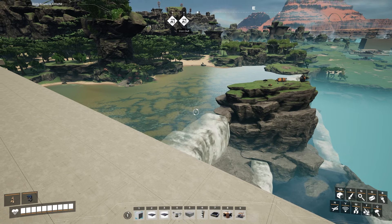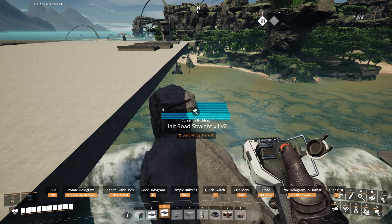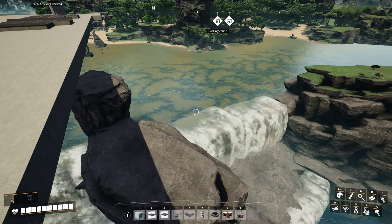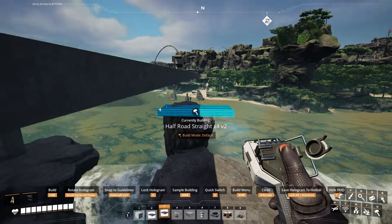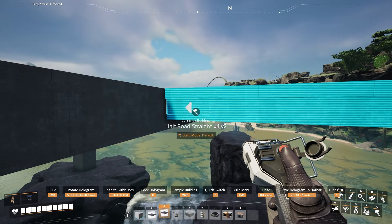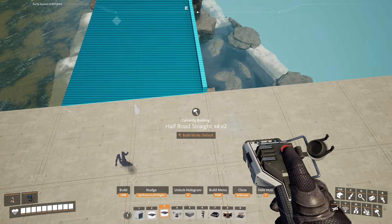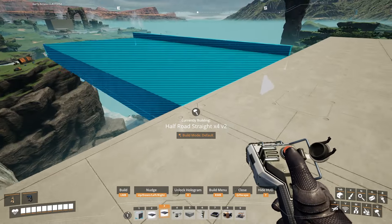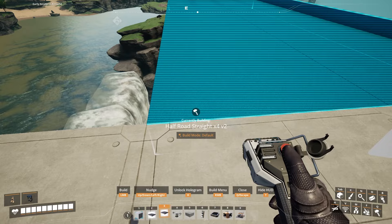Now I want to go over the snap points for these. I would recommend choosing whichever straight version you'd like — whether that's the one-meter concrete walls or the railing, whichever you prefer. You're just going to find where you want these to snap to. In my case it's going to be right about here. I'll line it up at the foundation edge, and you can see that snapping on the side of the foundation is smooth on the Z axis as well.